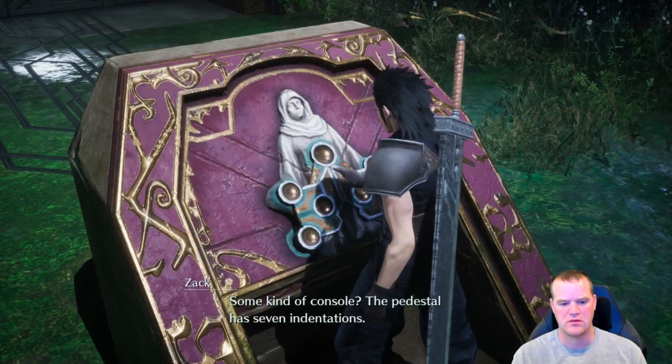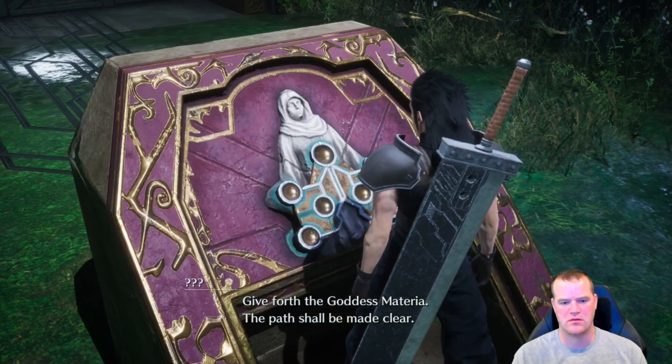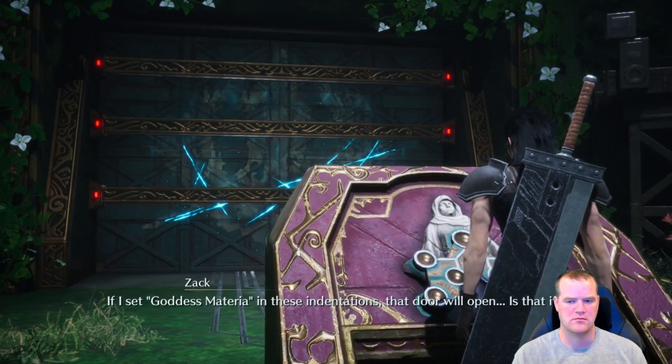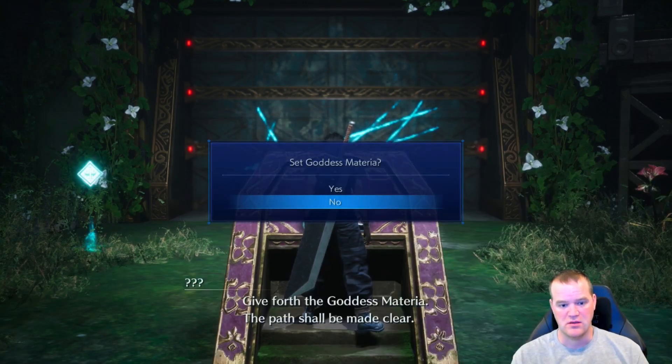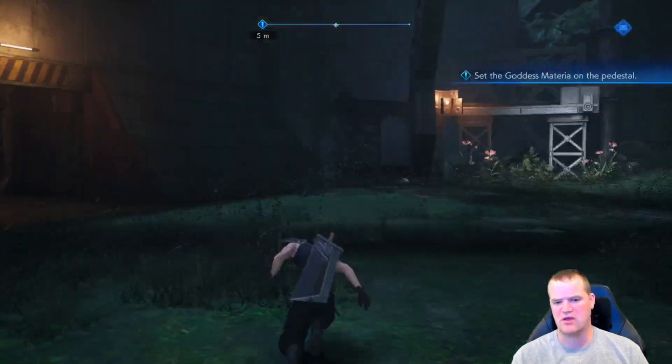Some kind of console? The pedestal has seven indentations. If I set goddess materia in these indentations, that door will open. Is that it? We need light, heaven, ground, star, light, fiend, sabbath. Four are hidden somewhere in depths of judgment. Three can be found at the Lake of Oblivion. So they tell us exactly which places to go. Give forth the goddess. Do I have all of it? I need two more — I don't think I got two from the lake.